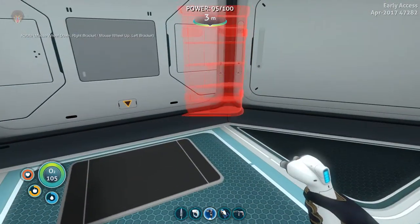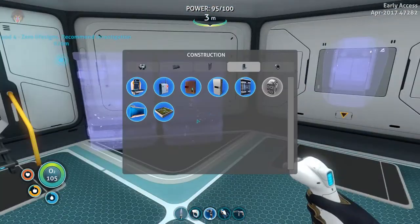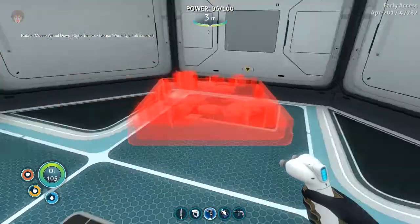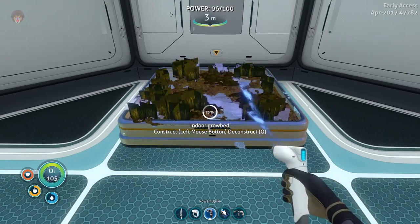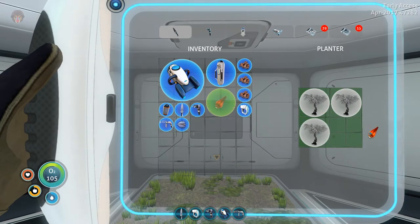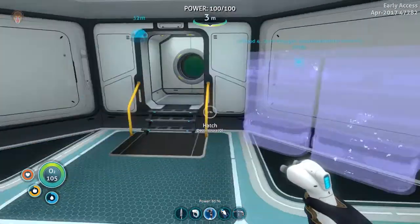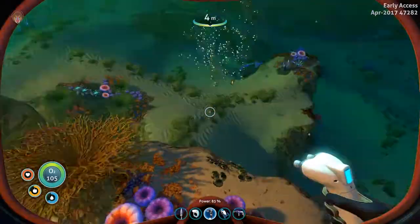What else do we need? An indoor grow bed might not be a bad idea - I think we can put one in here. Just put it here and start building that, put it in like so so it can start growing. So what do these need? One, two, three, four glass and two, four, six, eight titanium. How many titaniums do we have? None whatsoever - okay, that's fine.